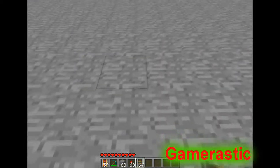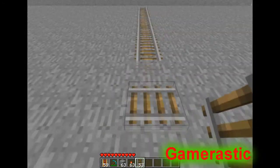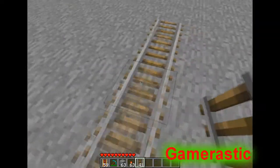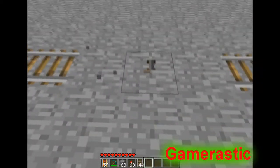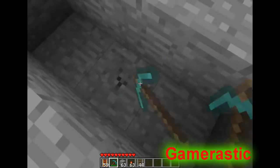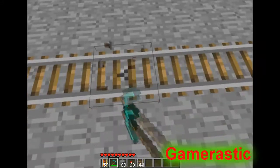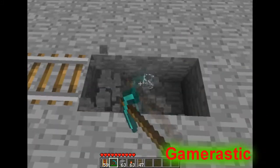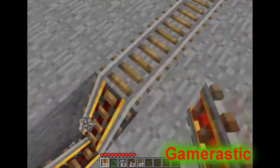So basically, just put some track down. I'll put a stop here, we'll stop there, and here. Just take some power rails and put that on there.